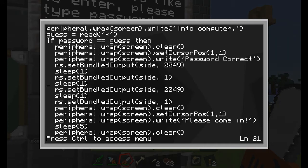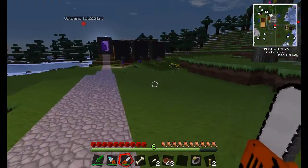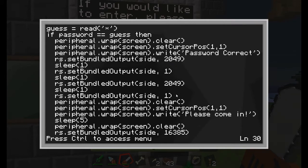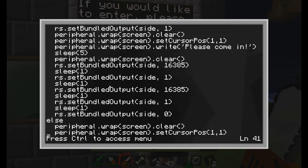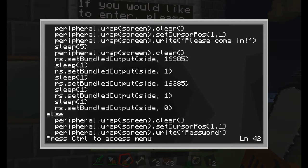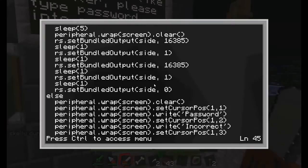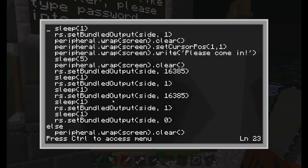Then you say 'if password == guess' — when 'guess equals read' and they match, all this stuff happens: it clears the screen, sets the cursor to position one, writes 'password correct'. Then it sends bundled outputs — the green light turns on and the door opens, then just the green light, then it opens — then it says 'please come in' because the door is fully open. The sleep value is one second, so five sleep calls equals five seconds open. Then it clears the screen, closes the door with this number, and this zero means no output at all.